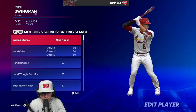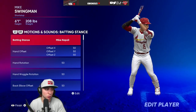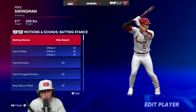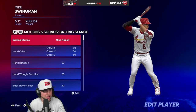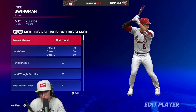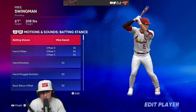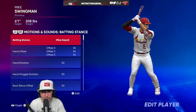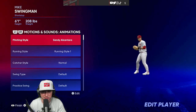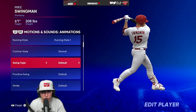The first hitting stance I'm going to go over is actually the one that I use now. I've noticed tremendous results with this stance that everyone has probably used in the past before he kind of retired and went away, but Mike Napoli's swing is one of the best swings in the game. I love it. I think the load really helps you time pitches a lot better. It's one of the stances I love to personally use. He does have a little bit of a long swing.